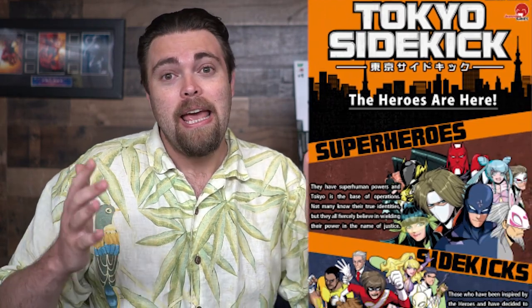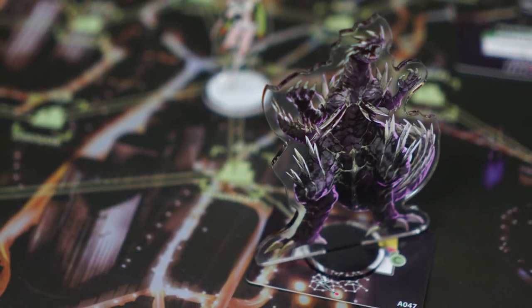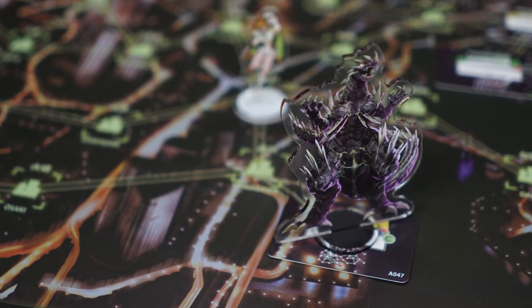The game goes in rounds where you'll move your characters around, play cards, utilize abilities, and attempt to solve problems in the city. There will be incidents you need to stop — especially red incidents, which can lead to fatalities. You'll also need to defeat villains and super villains while protecting the city. As you do, scarier enemies come out, and you must smash their armor, then their health, and defeat them.